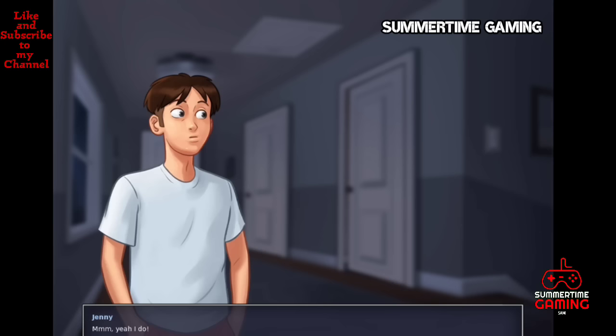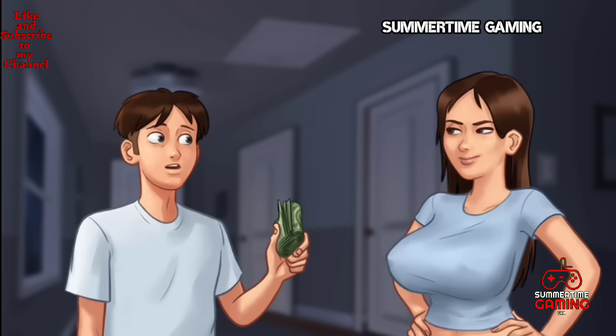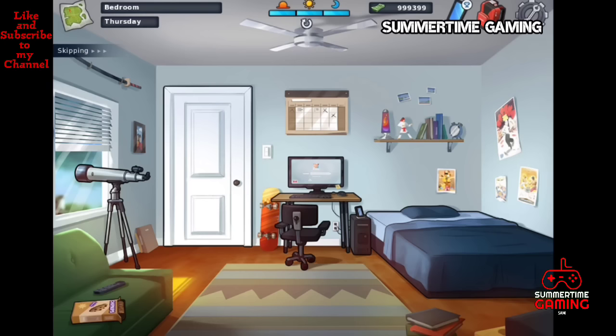In the evening we have to go outside and we hear a sound from Jenny's room. When we open Jenny's door she looks at us and gets very angry, and she starts hitting us.